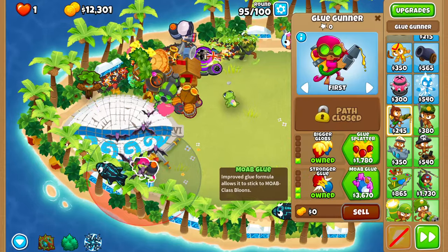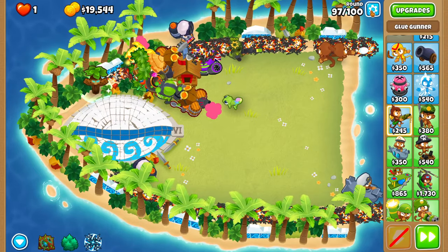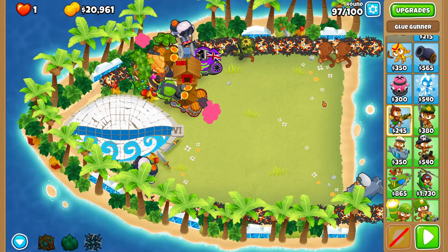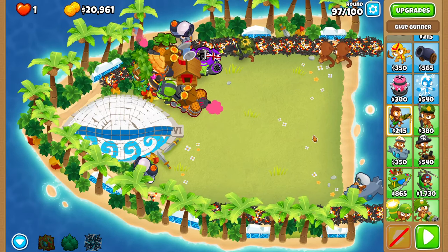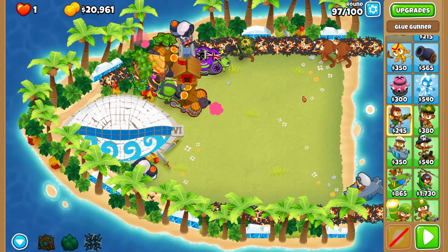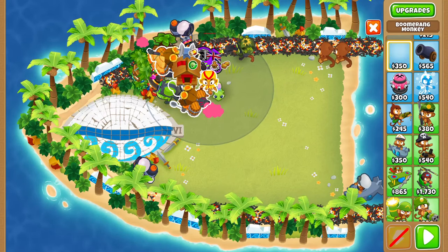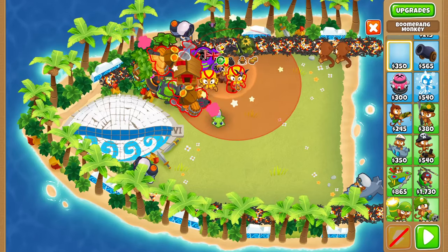Get another glue gunner and do the same: Bigger Globs, Stickier Glue, Stronger Glue, MOAB Glue - set to Strong. Once you get to round 97, turn your auto-start off in the settings so you can place all four boomerang monkeys.